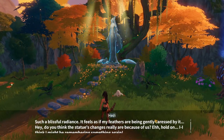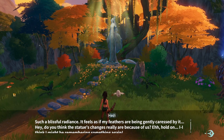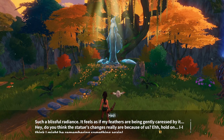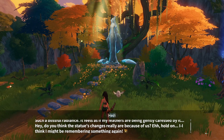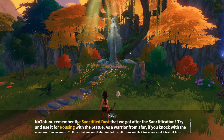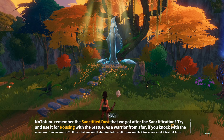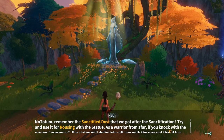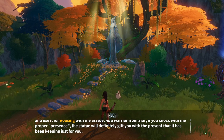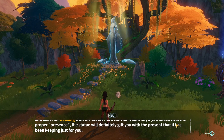Such a blissful radiance — it feels as if my feathers are being gently caressed by it. Do you think the statue's changes really are because of us? Hold on, I think I might be remembering something again. Remember the sanctified dust we got after sanctification? Try and use it on the rousing with the statue. As a warrior from afar, if you knock with the proper presents, the statue will definitely gift you with a present that it has been keeping just for you.